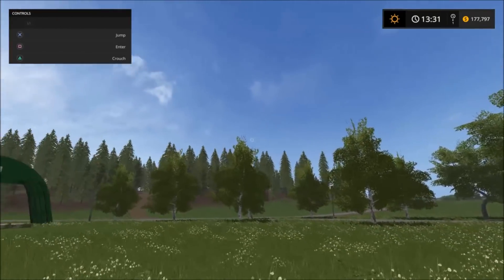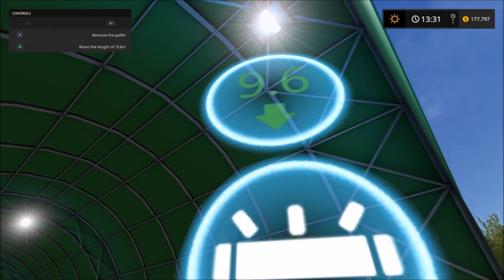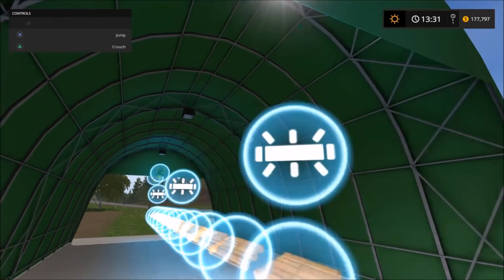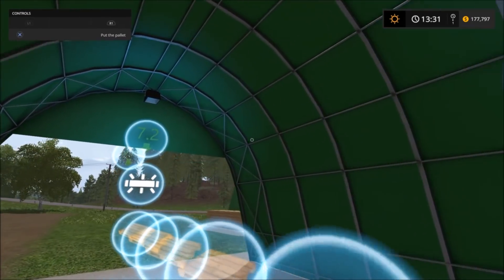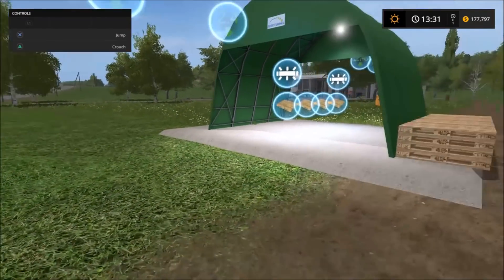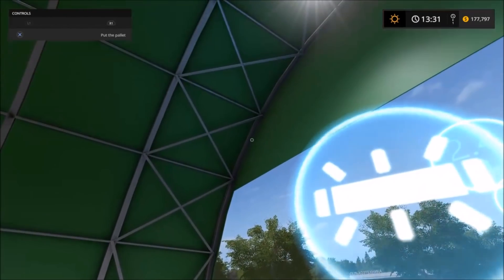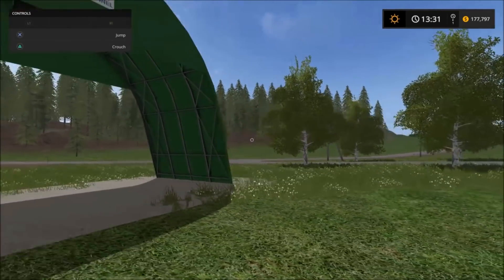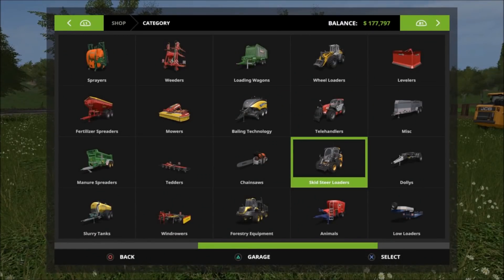Okay, here's the Euro Tunnel Pack again. Reset length to 9.6 — see it goes back to smaller, stutters for a second. This is how small it was when you first start out. And there's the bigger one.